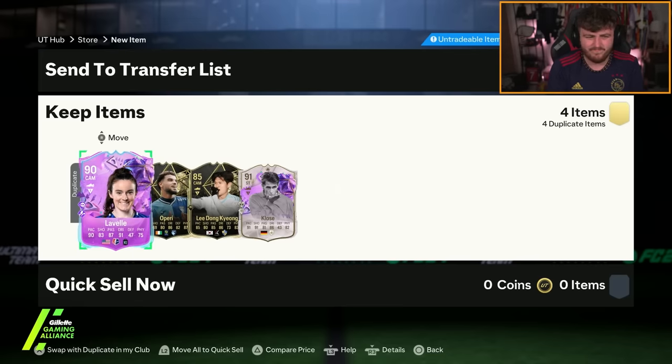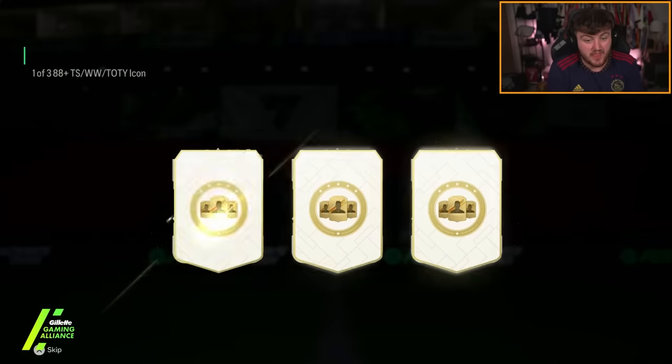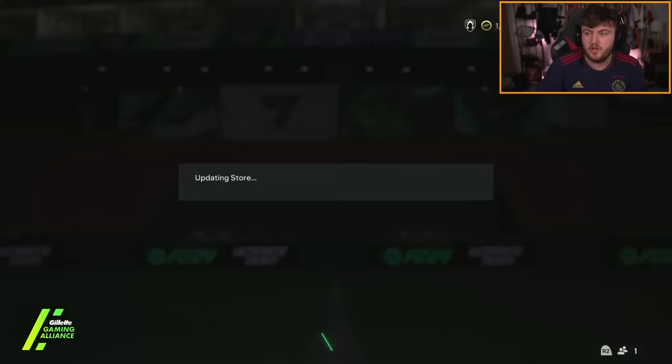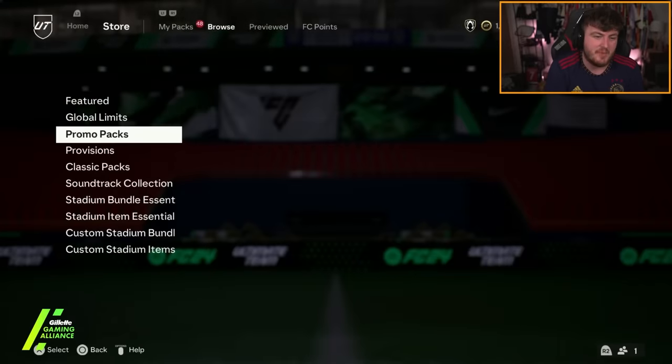Let's jump into the next packs. If you guys open up your 5k pack or your icon player pick, let me know down below what you get. We've got John's 88+ Thunderstruck Winter Wildcard or Team of the Year icon pick. Let's see if he gets better than me. These better not be just Winter Wildcard and Thunderstruck simulators — and they will be as well. I just want to see some Team of the Year icons.